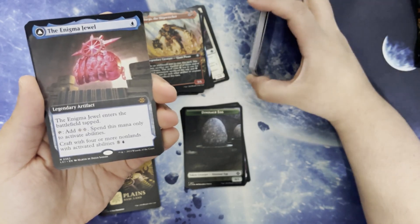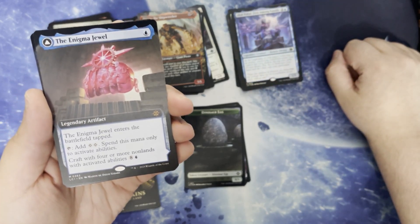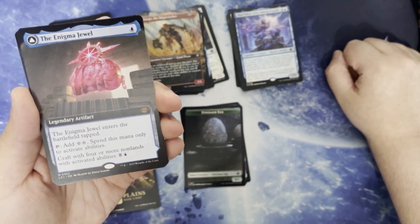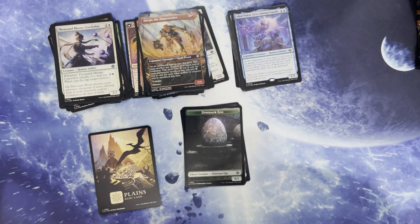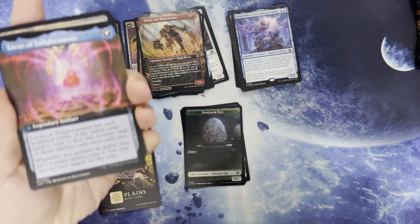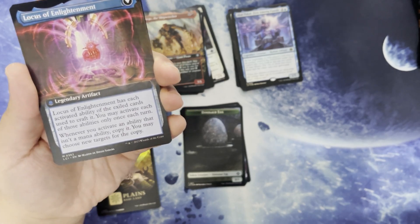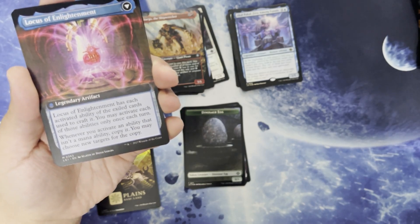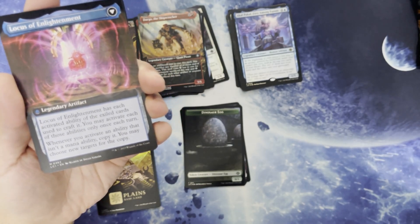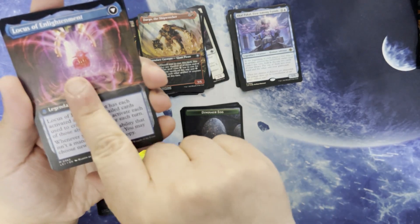We have the Enigma Jewel — it's a mythic. Single blue for a legendary artifact. Enters the battlefield tapped. Tap to add two colors, spend this mana only to activate abilities. Craft with four non-lands with activated abilities for 8 and a blue, where it becomes the Locus of Enlightenment — a legendary artifact. It has the activated abilities of the exiled cards used to craft it, you may activate each of those abilities once each turn. Whenever you activate an ability that's not a mana ability, you copy it — you may choose new targets for the copy.